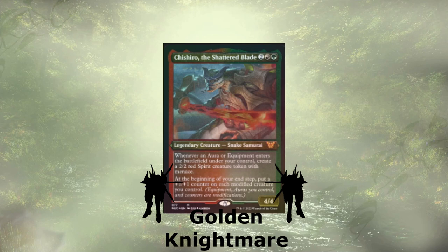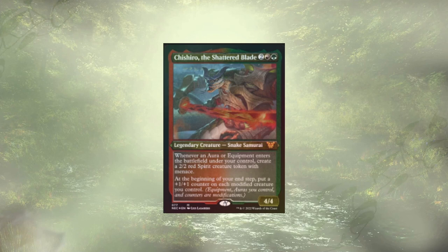Last but certainly not least, our golden nightmare of the deck — Chichiro the Shattered Blade. Chichiro really enables a more go-wide strategy that doesn't cost us resources; it's just rewarding us for what we're already doing. Whenever an aura or equipment ETBs, we get to create a 2/2 spirit with menace. They're also passing out power — at our end step, each of our modified creatures, meaning anyone who's equipped, has auras on them, or has any kind of counters, gets a +1/+1 counter every single one of our turns.